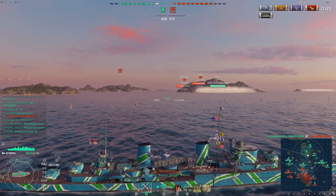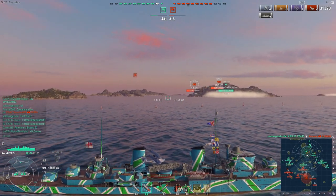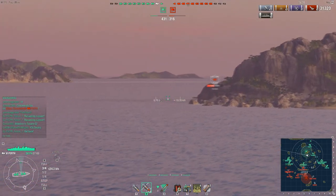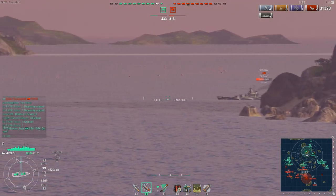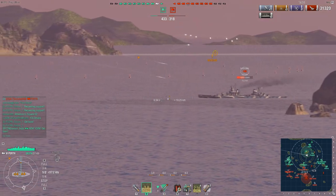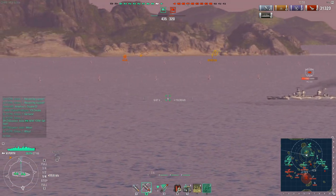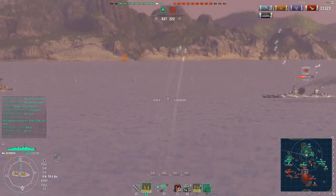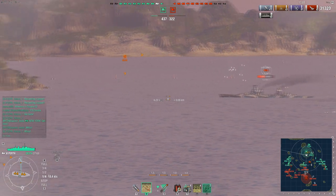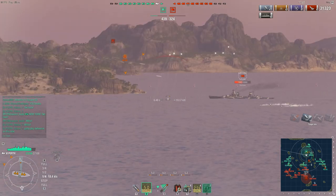Partly because they see a Perth and if they have experience playing against it, their experience is usually, 'oh, he's going to spam high explosive.' Now, with somebody like me, I happen to have Inertia Fuse High Explosive on my Perth captain, which means I can actually penetrate and citadel with my high explosive. So sailing broadside on to me is never a good idea, regardless of what ammo type I'm using. There's an enemy Boudioni out there also sailing broadside, but he's maneuvering hard.